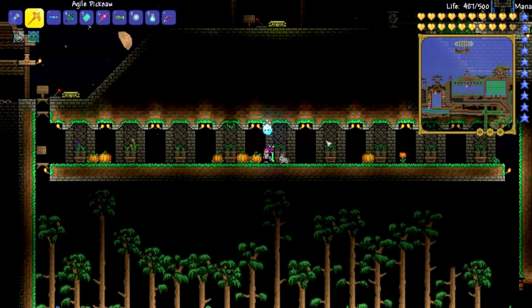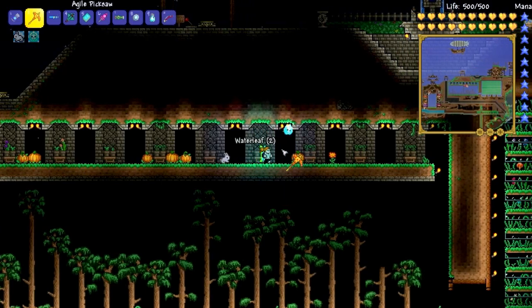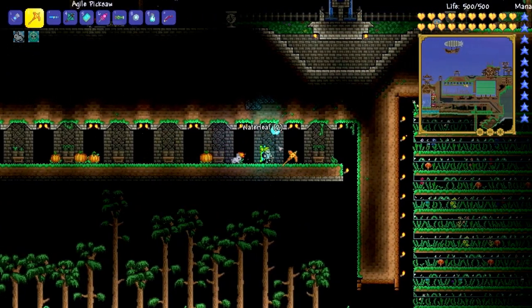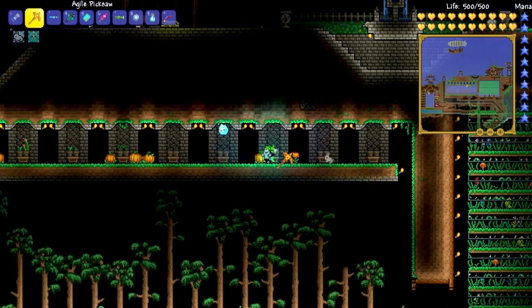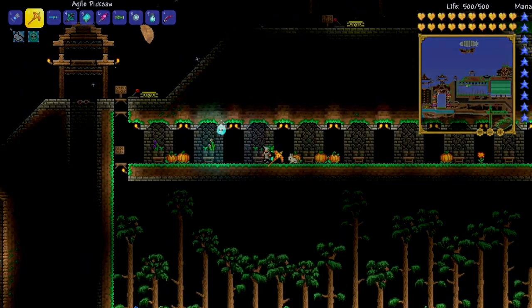Tip number 7: you can grow herbs in flowerpots. Flowerpots are made when you stand next to a furnace with clay in your inventory. Just plant the appropriate herb seed in the flowerpot, and in a couple of days you'll have a herb. Super useful for potions and things alike that require herbs.